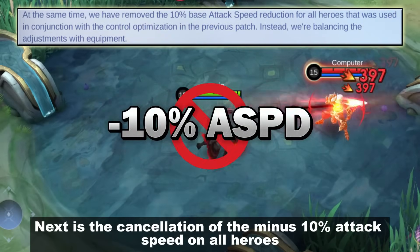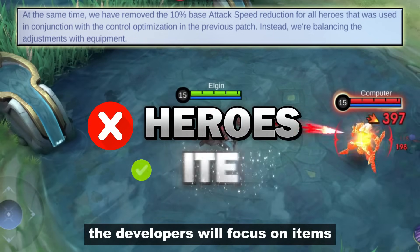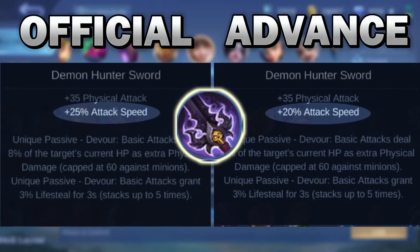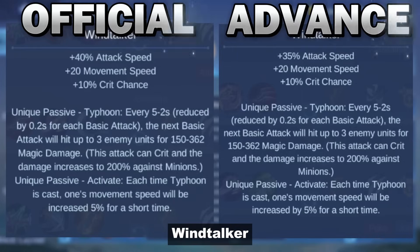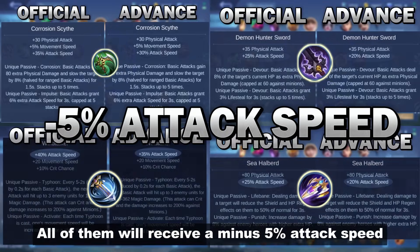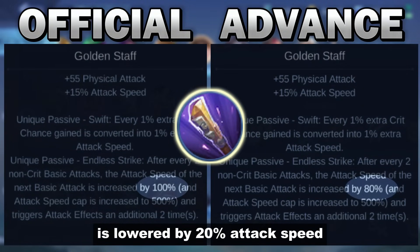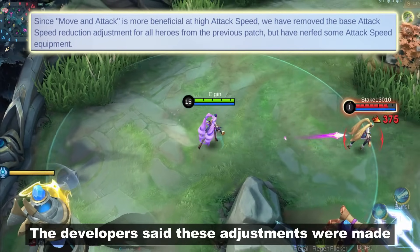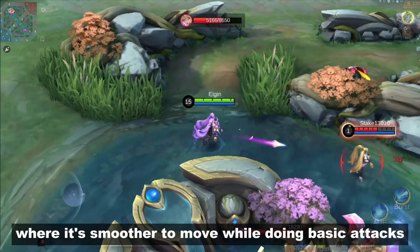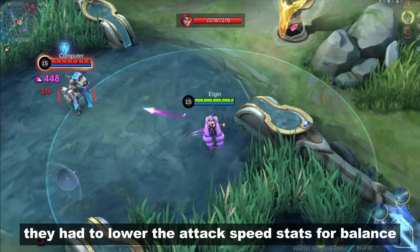Next is the cancellation of the minus 10% attack speed on all heroes. Instead of slowing down heroes, the developers will focus on items — Corrosion Scythe, Demon Hunter Sword, Sea Halberd, Wind Talker, and Haas's Claws. All of them will receive a minus 5% attack speed. Meanwhile, Golden Staff's unique passive is lowered by 20% attack speed. The developers said these adjustments were made because of the upcoming feature called Move and Attack, where it's smoother to move while doing basic attacks. Since high attack speed heroes will greatly benefit from this update, they had to lower the attack speed stats for balance.